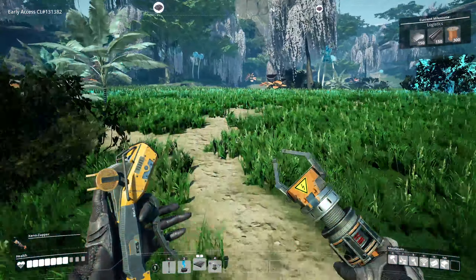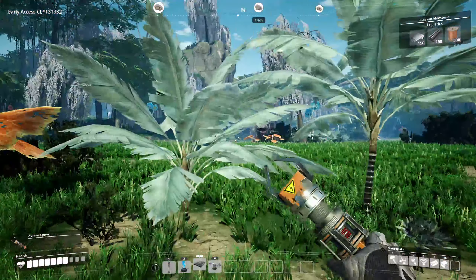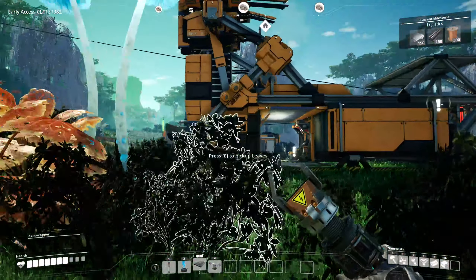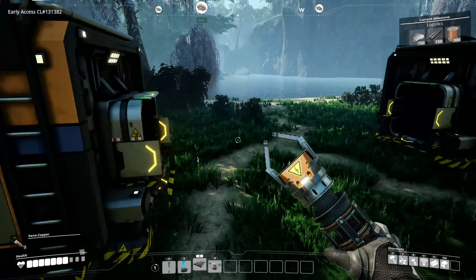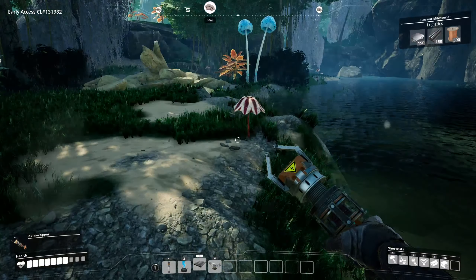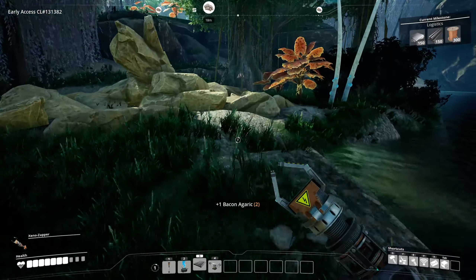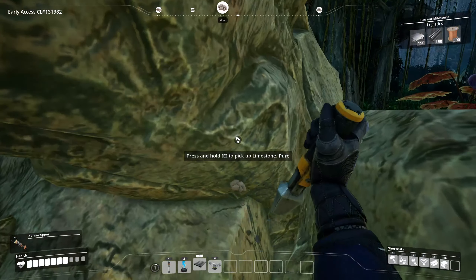Now we need to find limestone, which may be an issue if there isn't any. Oh, how convenient - how close is it? 126 and 103 meters. That's good to know. I think this is like where the player is intended to build, as far as the game's concerned, because it's got all this stuff - limestone right here.